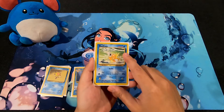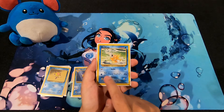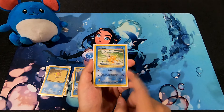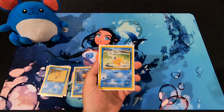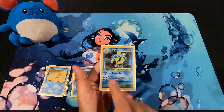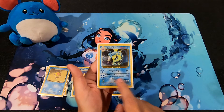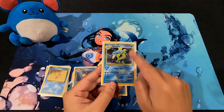Magikarp has 30 HP; 1 colorless energy for Tackle does 10 damage, and 1 water energy for Flail does 10 times the number of damage counters on Magikarp. With 30 HP, you're doing a max of 20 damage if you can survive a following attack - not really that great. But then you have Gyarados, which is huge at 100 HP. 3 water energy for Dragon Rage does 50 damage, and 4 water energy for Bubble Beam flips a coin - if heads, the defending Pokemon is paralyzed for 40 damage. Pretty big HP and attack-wise.